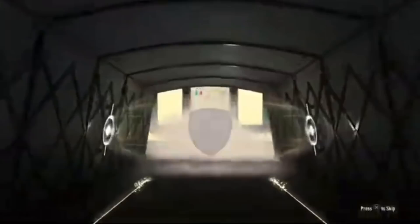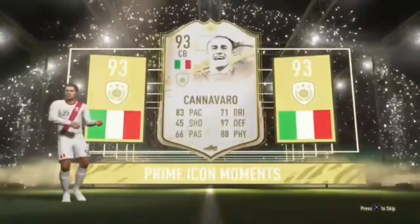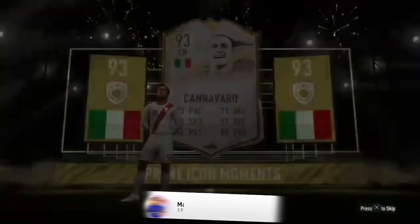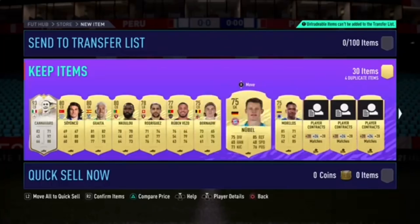This guy packs the legend himself - icon moments Fabio Cannavaro. Very, very rare player to get in the game. Probably not the most desired icon - you'd always probably prefer someone like Rio Ferdinand as centre back, Sol Campbell, Maldini to an extent, maybe even Koeman with all those overall stats. But overall, that is still a very good and rare icon moments card to pack.